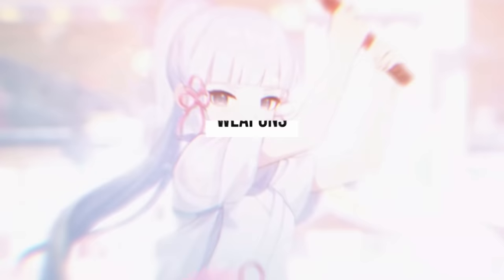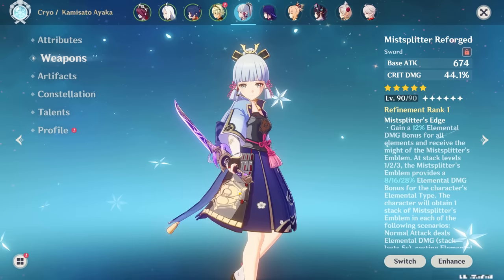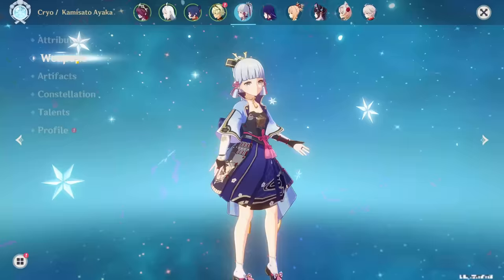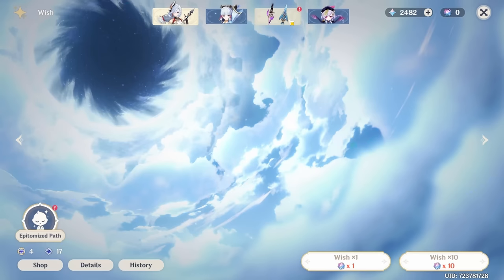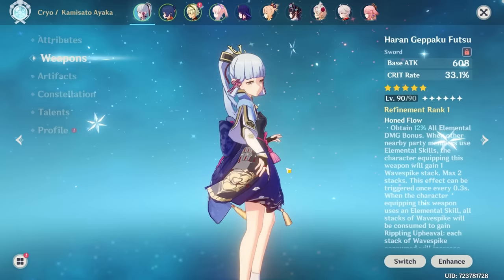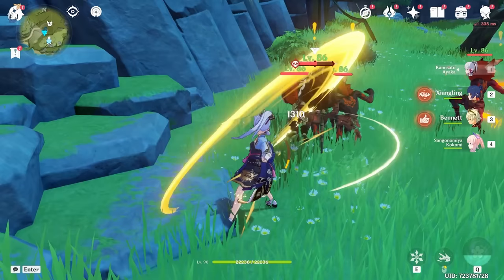We can't talk about Ayaka's weapons without discussing her best-in-slot, the Mistsplitter Reforged. Not only does it provide a good amount of ATK stats, but it significantly increases Ayaka's crit damage by 44%. The weapon's passive also adds to the overall elemental damage she deals with her burst, so investing in this weapon is a good option if you have the primos — though remember the weapon banner is a scam. Another good five-star weapon is the Haran Geppaku Futsu; it gives Ayaka a good crit rate increase of 33% and she can make use of the elemental damage bonus, though part of the passive is wasted on her.